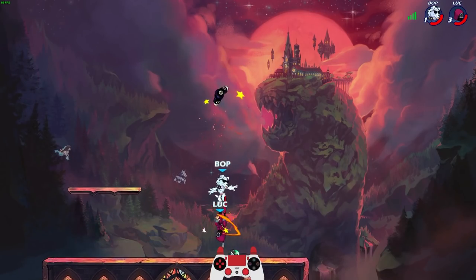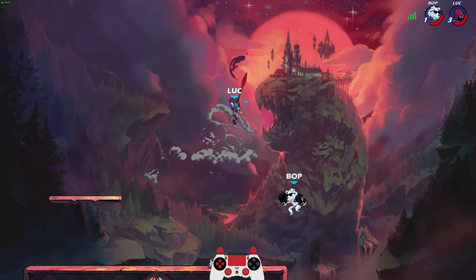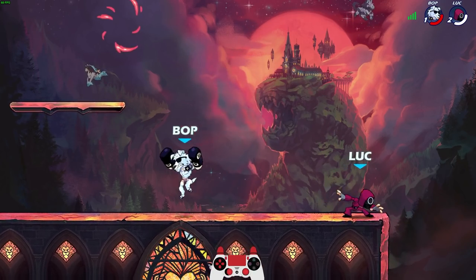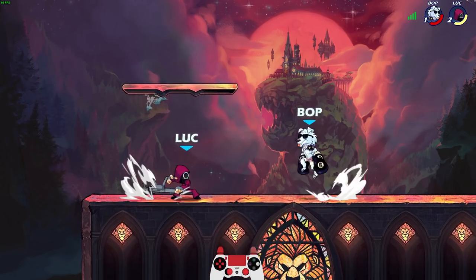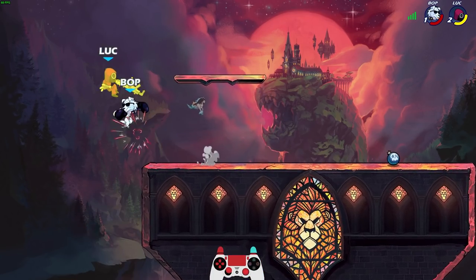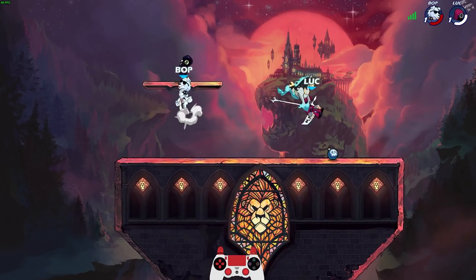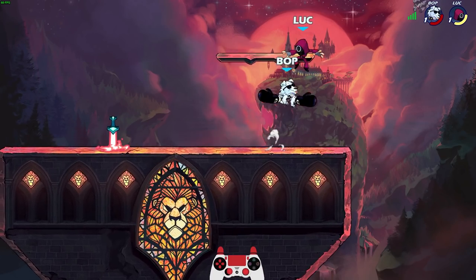The mind games. This Mordex is not giving up and I respect it. I shouldn't have done that neutral sig, but I almost got the three-stock. I feel like the closer Mordex gets to death, the harder it is to fight him. He's turning up the heat. He's just delaying the inevitable — no reverse three-stocks. Not today. At least not for you, Mordex.